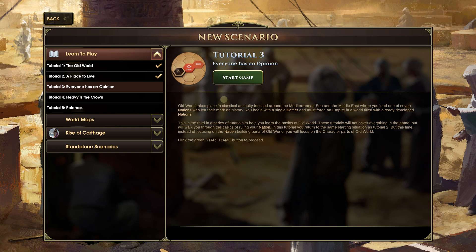In this tutorial we're going to be talking about characters. This game really has two parts: on one side it's kind of a Civilization-style game, and on the other side it's like a Crusader Kings-type game. We're going to start talking about characters and all the different bonuses, buffs, penalties, and traits these characters can have and what they can do for your nation.